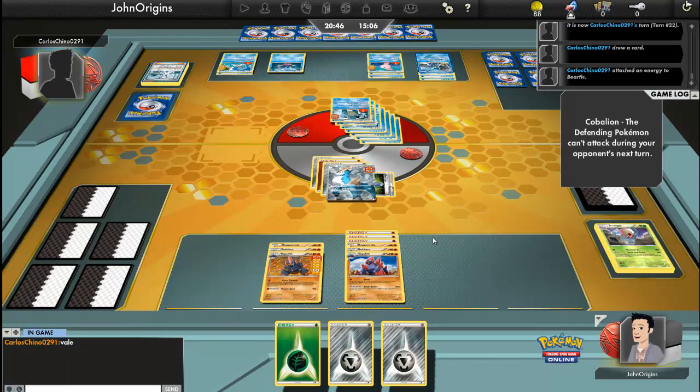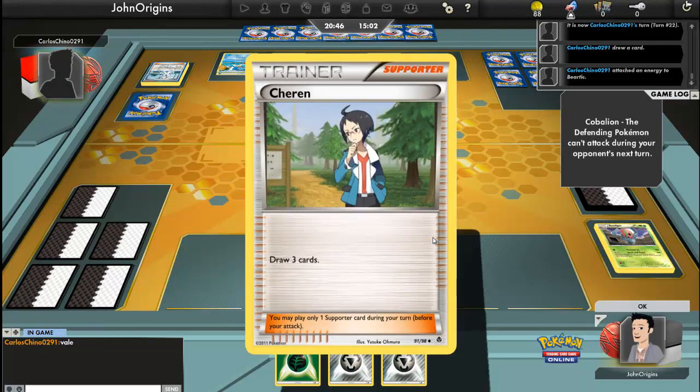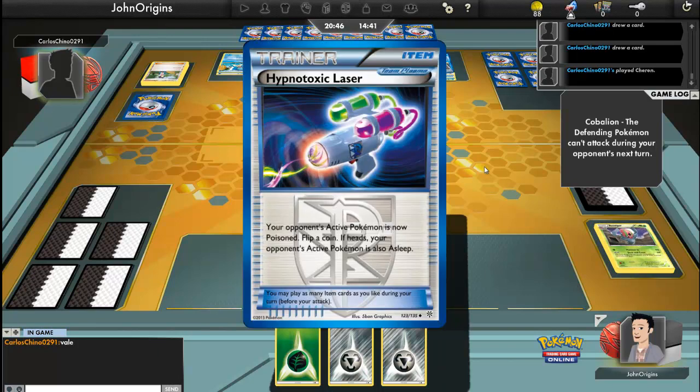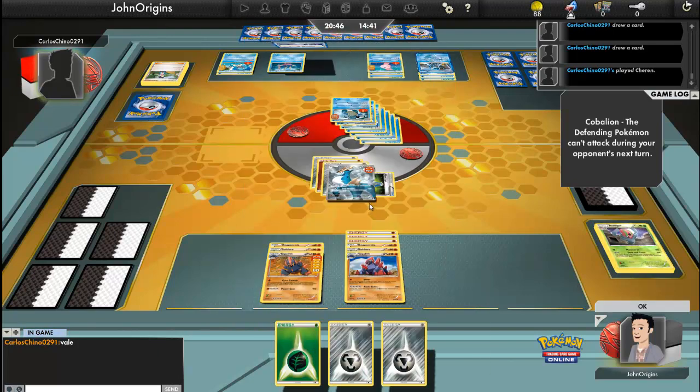Going to Cobalion and stop him from attacking me. Fighting energy — perfect. And then I will attack him with Iron Breaker, do good damage to him. Now he can't attack me, so he'll have to switch out with an Escape Rope or a Switch into something else to finish me off next turn, which is always lovely. He's got a Beartic running up the field. I could have done 80 damage — either way I would have done 80 damage. Please don't have a switch. His retreat cost is four — he can retreat it if he likes and remove his energy, then fish it back in.